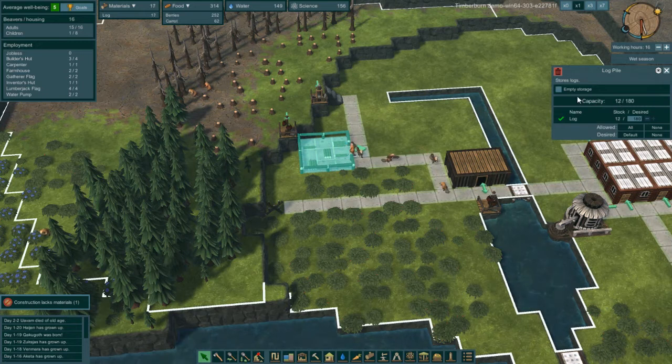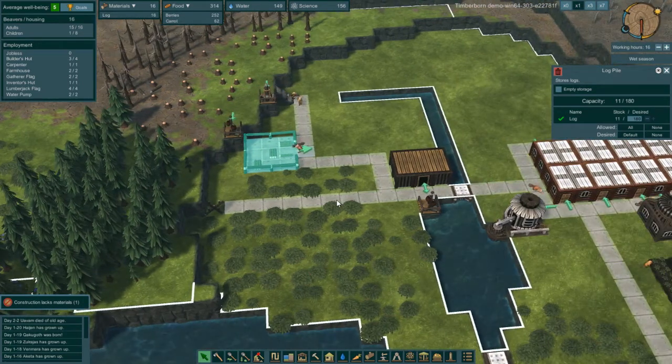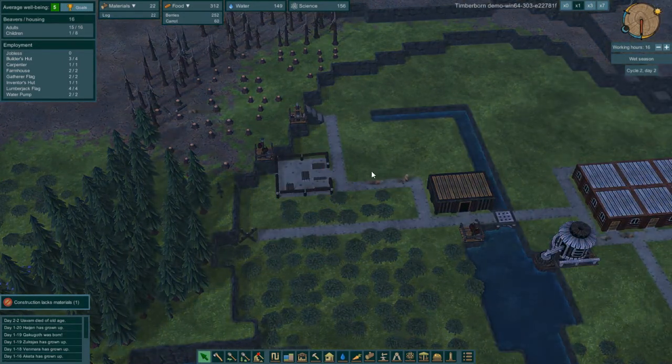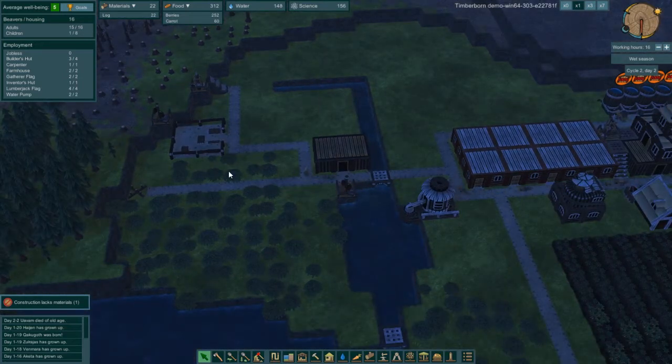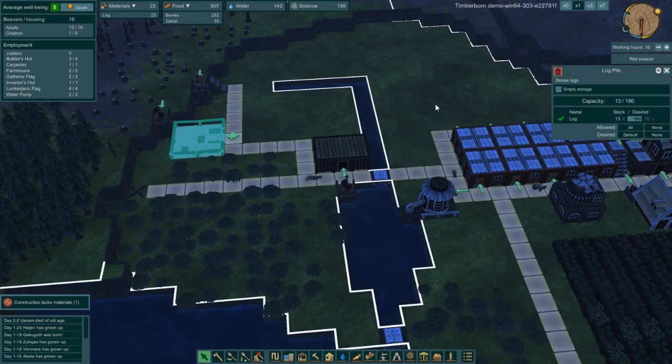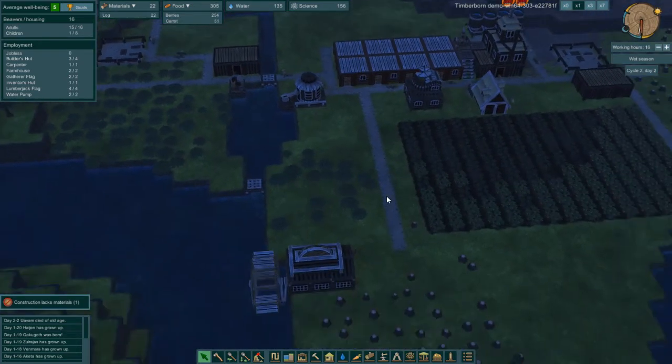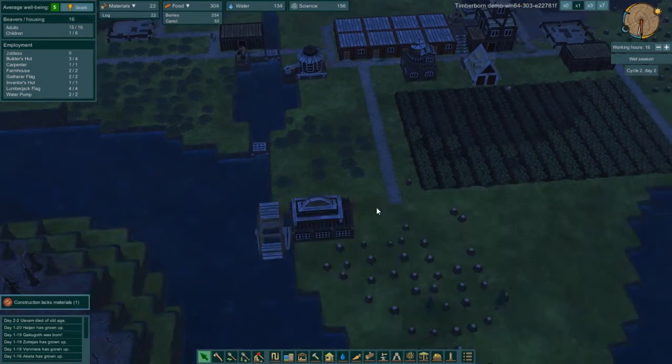Okay, so this guy's got 12 left. There's a little option to empty storage — I'm probably going to want to move this down just a couple of squares. There's a good empty storage option here, so I can empty it out before I delete it. Since it's just a log pile, it doesn't actually cost any resources to move. Other stuff you have to delete and it's just lost.